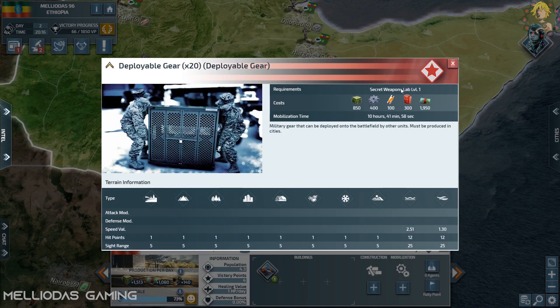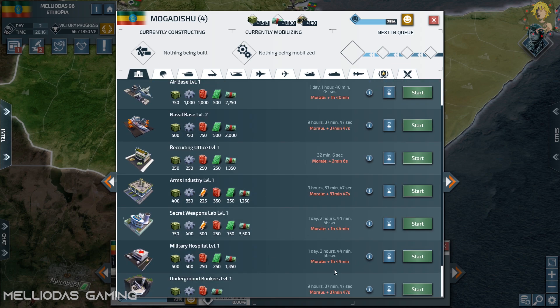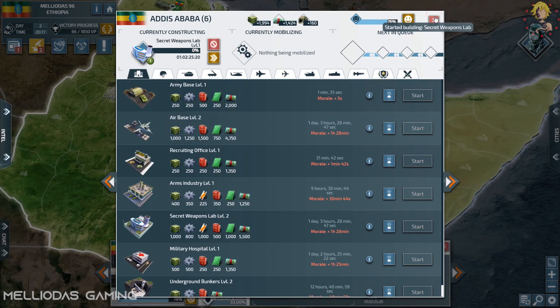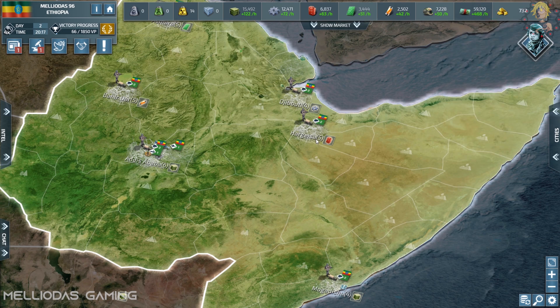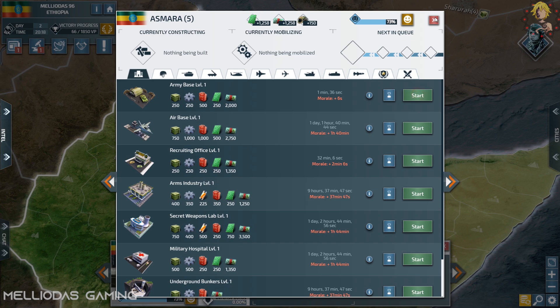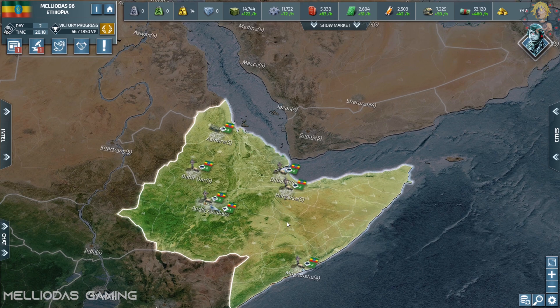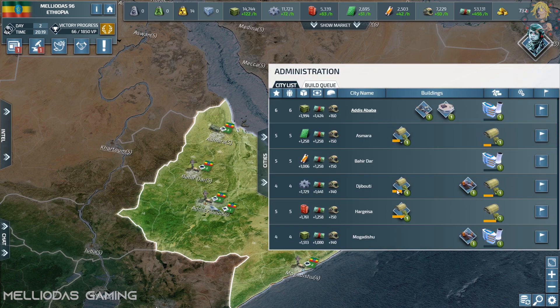To make the deployable gear you need a level 1 secret weapon lab. The first step is to build secret weapons laboratories in some of your cities — not all of them, since you'll also need cities to build infantry. In this game I'm playing as Ethiopia. I chose mechanized infantry over special forces or Marines, and I'll explain why with statistics. We'll also see the UGVs in actual battlefield combat.